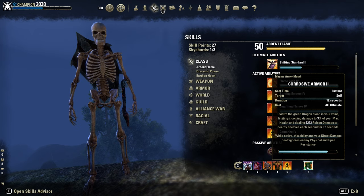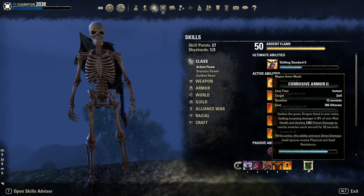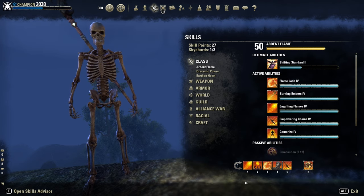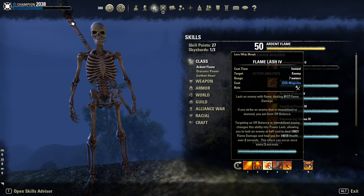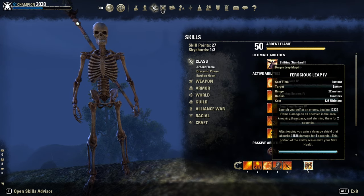If you activate Corrosive Armor, we gain physical and spell penetration. So you'll have max penetration with direct damage skills like Burning Talons, Flamelash, and Leap.